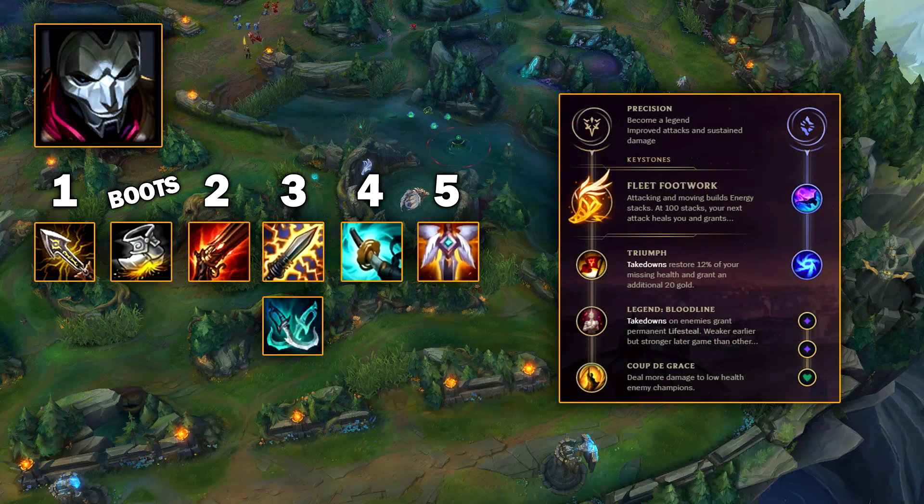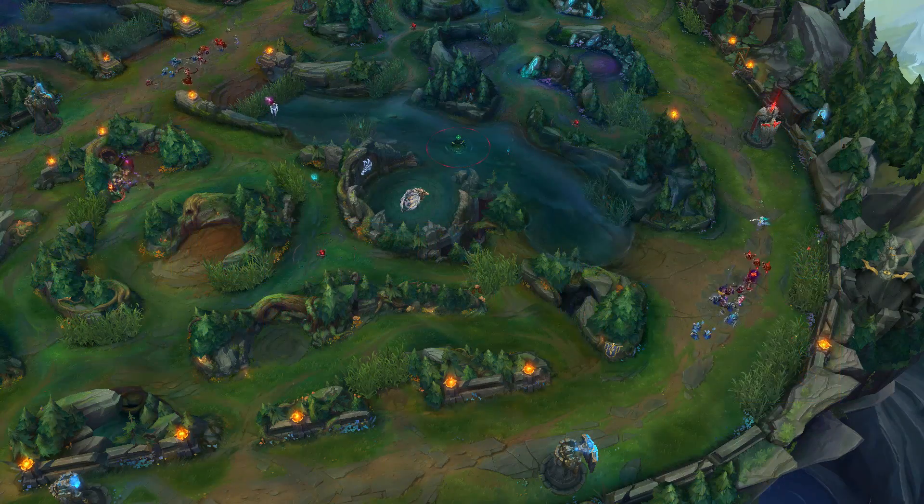Jhin has become a lot more popular again after this patch, and his 4th shot with Infinity Edge really hits hard — I'd kind of forgotten how much damage that does. For runes you go Fleet most of the time, though you can run Dark Harvest if you want. This build is one that almost every single pro goes right now — just a crit build. The interesting part is the new Stormraiser seems absolutely disgusting on him: longer range crits, more damage, more healing, and the slow makes hitting your skill shots like your W easier. If you get to late game, it is an absolutely huge pickup.